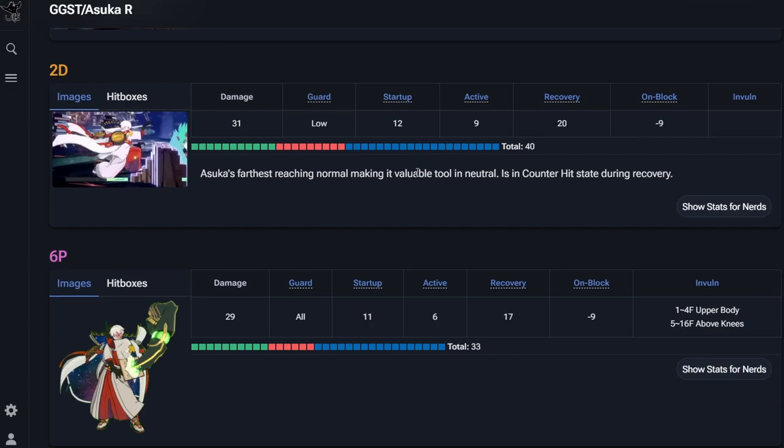2D is a really awesome button — it's like a projectile that reaches further than Giovanna's 2D and it's super fast at 12 frames, only minus nine. From some of the distances you throw this thing that's actually safe, which is pretty crazy. Especially since you can cancel it as well. But 20 frames of recovery means if you whiff it — they jump over it or you're too far away — 20 frames is a long time to just stand there in recovery.